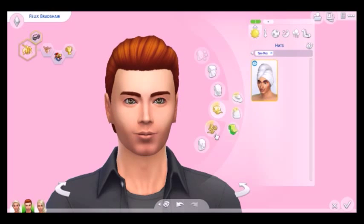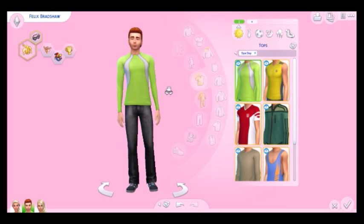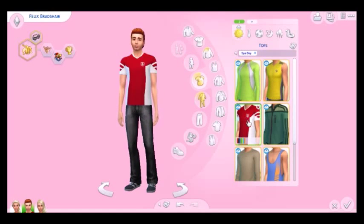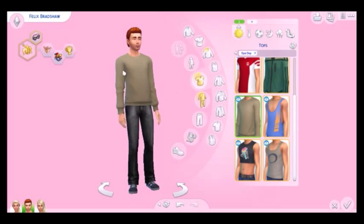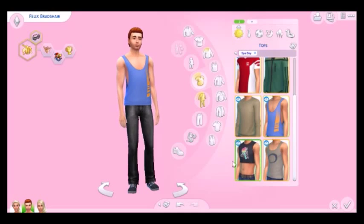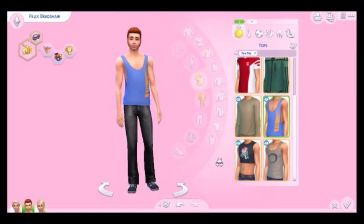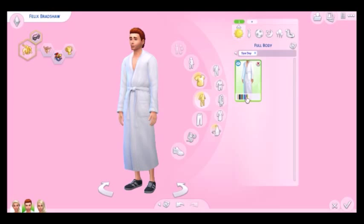For hats we got another head wrap, and for accessories nothing new was added. For tops, eight new ones were added - mostly sports-related. There's a tight-fitted top in a load of colours, a tank top, a football-style top, and a zip-up fleece sweater which I really like - I think it looks really nice on the males. Then there are a couple of retro-looking cropped tops that remind me of the 70s or 80s - you've got to have the right sim to pull those off. And another tank top. For full body we got another robe, which comes in a load of different colours.